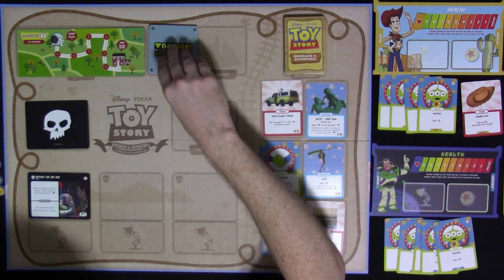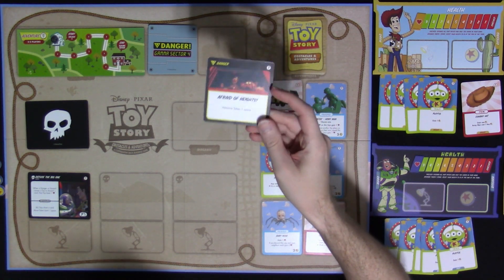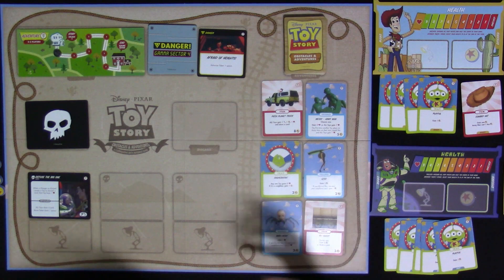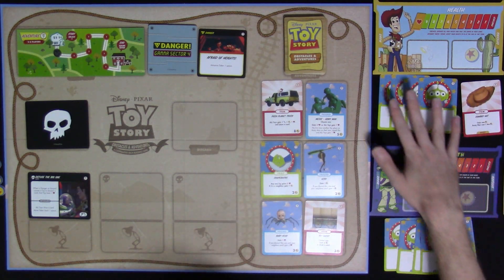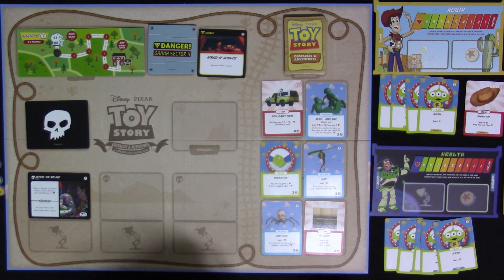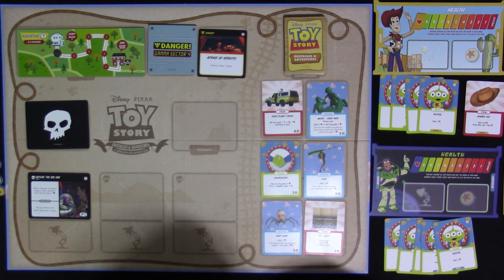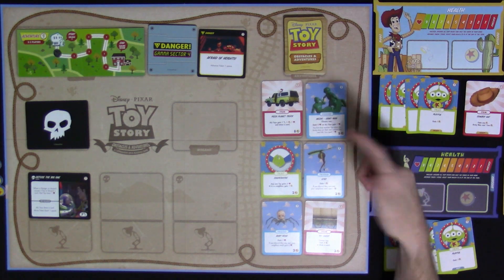We start the turn by revealing and resolving danger cards — we draw one, which says 'Afraid of Heights: advance token one space.' We then check the hazard: 'when a danger or hazard causes a toy to discard a card' — it didn't, so no effect. Woody has four money plus one from the cowboy hat, making five. We could buy the medic army man — it lets you choose: gain two health, or all toys gain one.